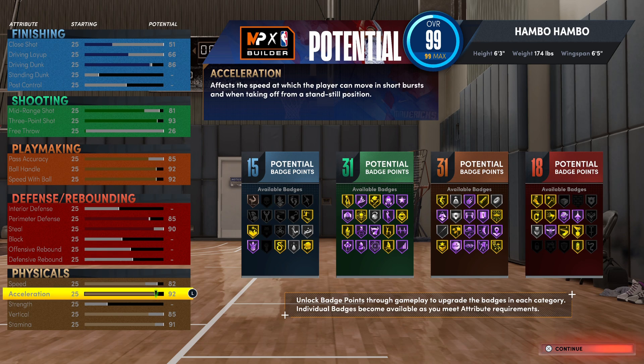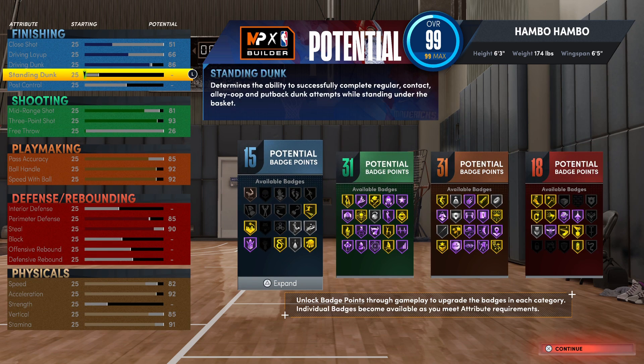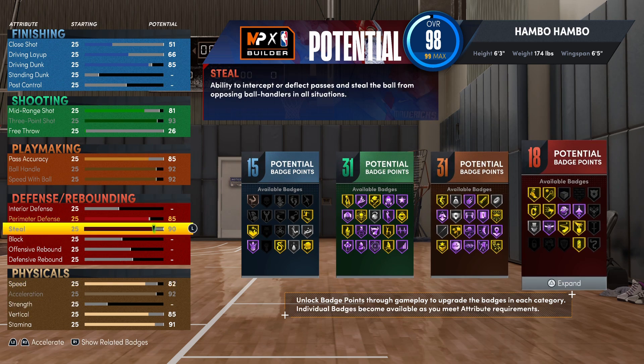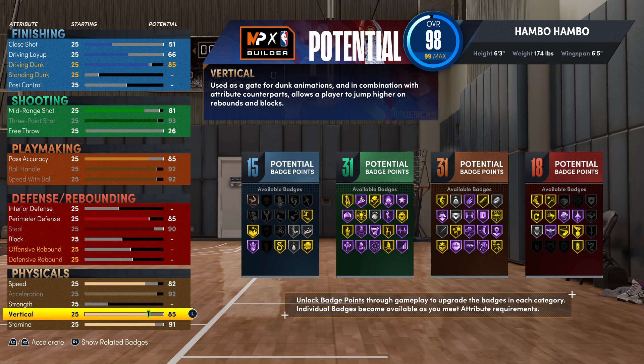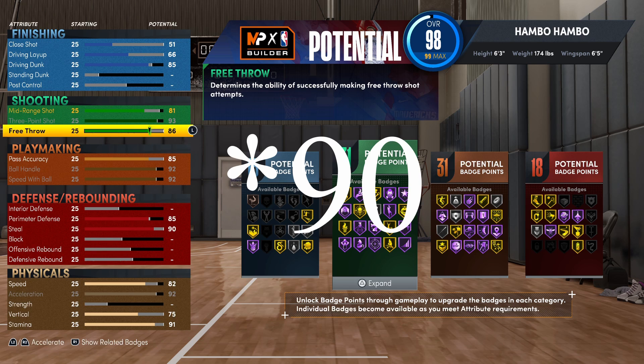For the physicals, an 85 vertical is very helpful for small contact dunks. The reason speed is lower than acceleration is that speed helps you move off-ball, while acceleration helps you speed boost — so acceleration is way more important. If you want free throw on this build, drop your driving dunk one rating to 85 and drop your vertical ten ratings down to 75.